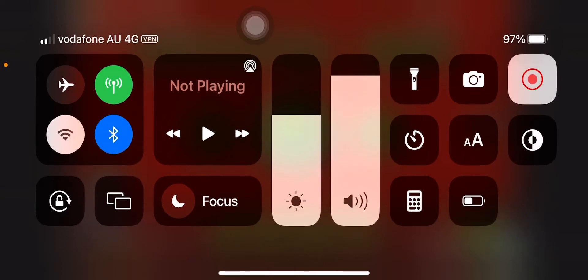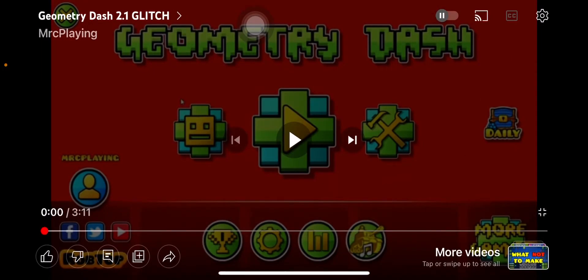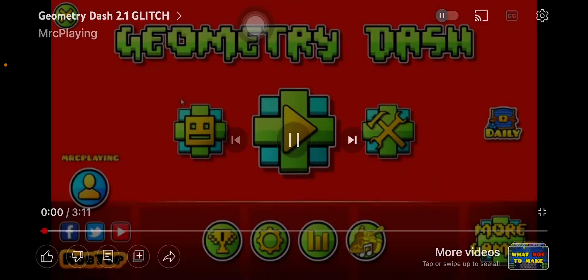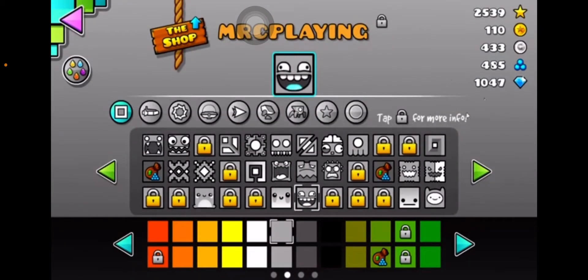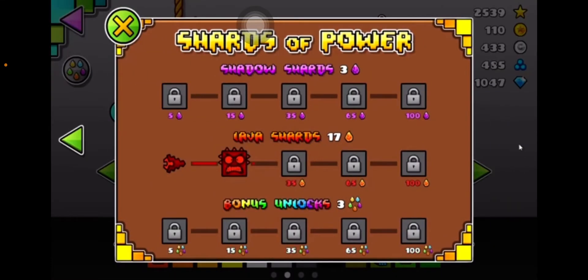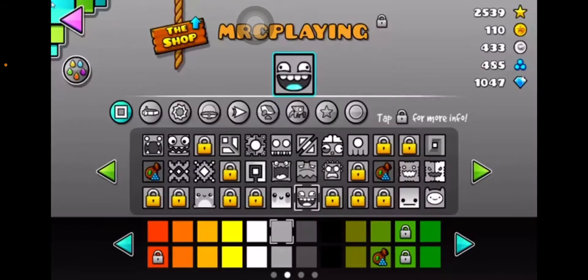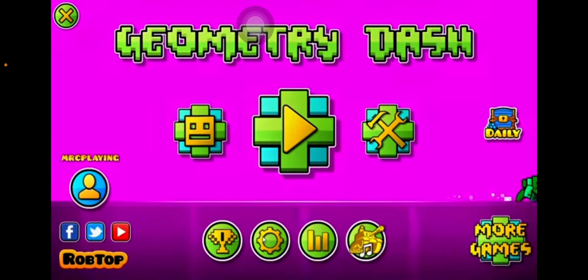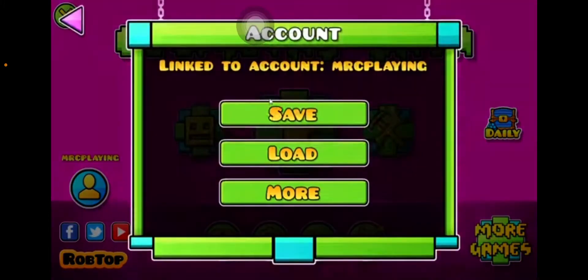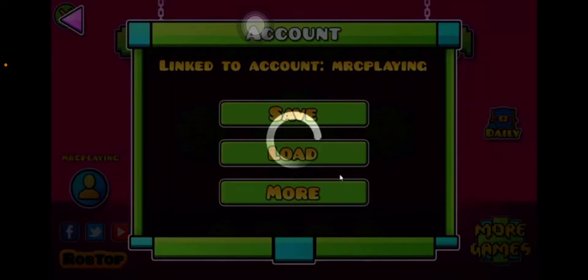This is the Geometry Dash 2.1 glitch. This is from MRC playing — he was on PC. He's got those details, he's got shots of power, and he told the community about it in that comment. So he just saves his data.